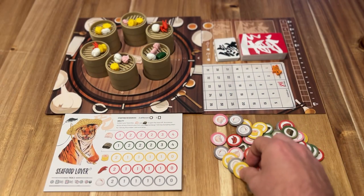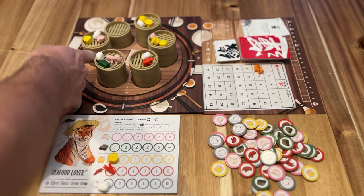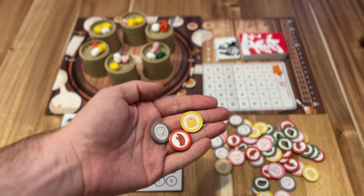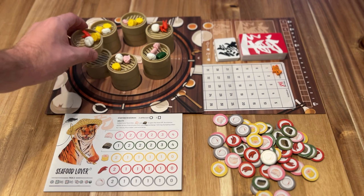On your turn you can take a token that you're going to later exchange for dim sum, or you can take a fortune card or a favorite card, and then you're going to rotate the dim sum wheel. Or you can exchange those cards to also rotate the dim sum wheel. The cool part is that you can only take from the dim sum wheel that is in front of you — there's a little wedge — so that wedge mechanic is kind of cool.